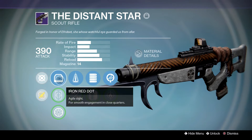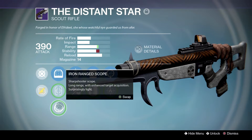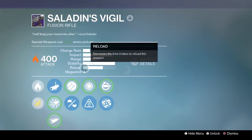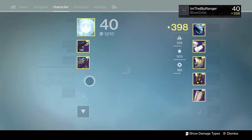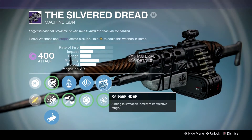It also has the standard sights — the Iron Red Dot, the Iron Warrior sights, and the Iron Range scope. I just like to keep it on the Red Dot; I think it's a nice scope. We're also going to be running the Saladin's Vigil with Braced Frame, Accelerated Coils, and Rangefinder — my favorite fusion of all time — and the Silver Dread with the roll of Perfect Balance, Speed Reload, and Rangefinder.